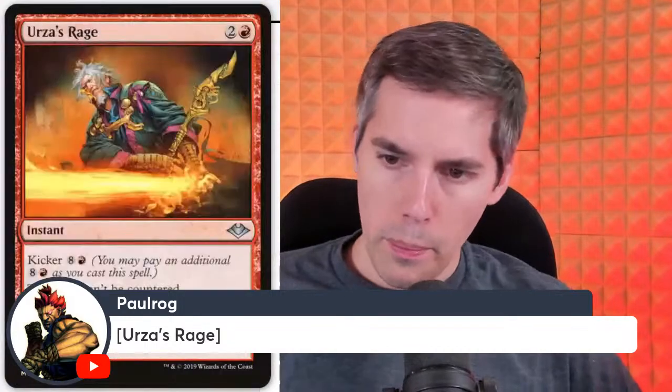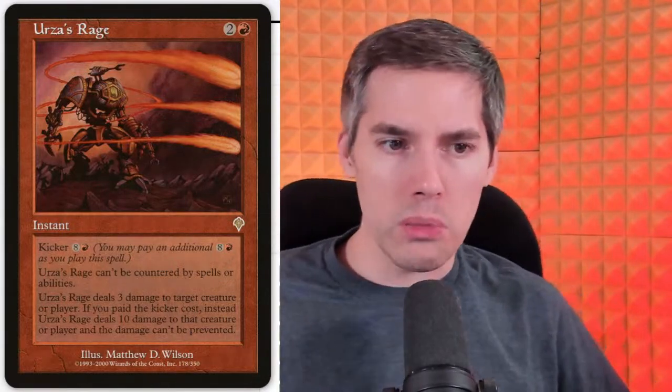Polrog wants Urza's Rage. This was a chase card back then — the first red burn spell that was uncounterable. If you were a burn player frustrated by Counterspell decks, you could save your Urza's Rage, and suddenly your opponent is at two life. You've got Urza's Rage, they don't have a counter spell for that. It was also played in control decks as removal. With the kicker of red and generic, it dealt 10 damage to a creature or player and the damage can't be prevented. Quite a wild card.